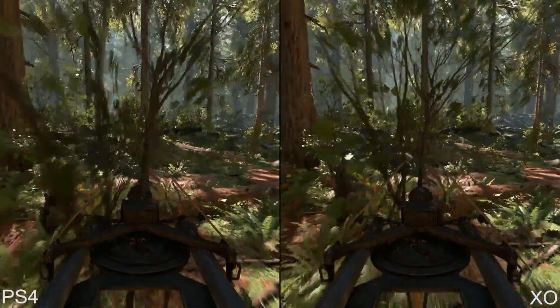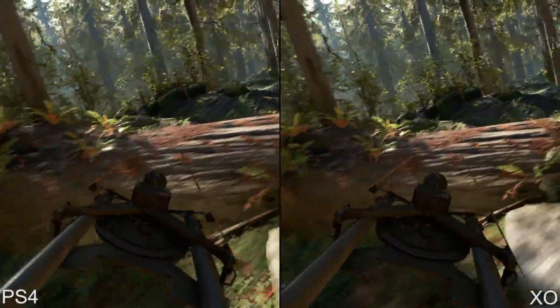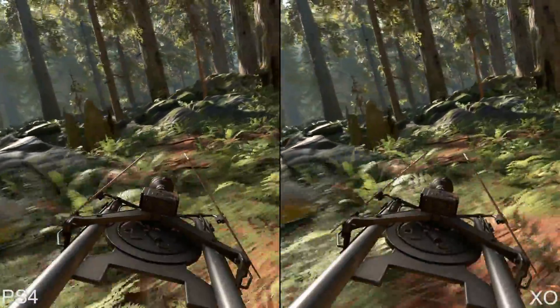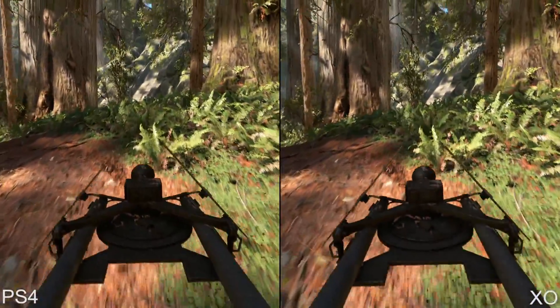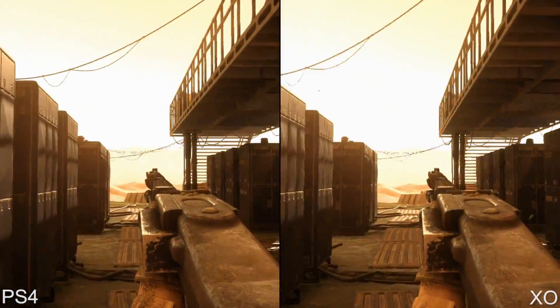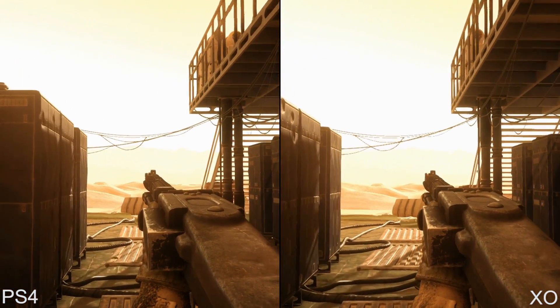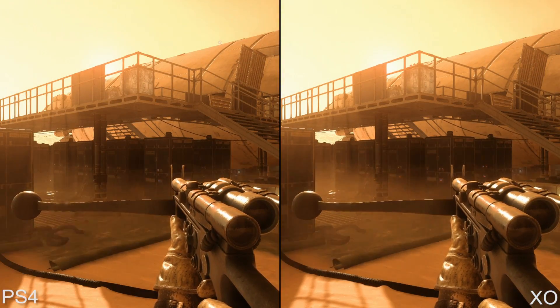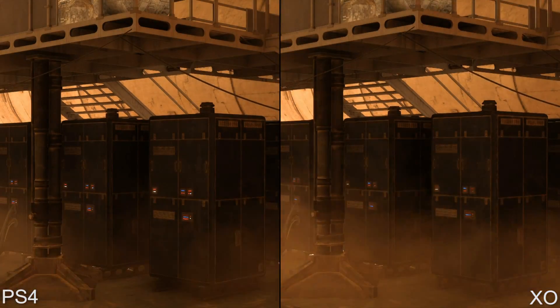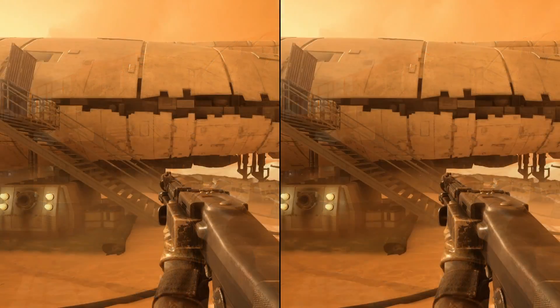On the forest moon of Endor, this section on the speeder bike reveals like-for-like detail across the scene. There is still some noticeable aliasing to be found in certain instances — look at the cable in this scene or the edge of the weapons. The higher resolution of PS4 definitely has a positive impact.